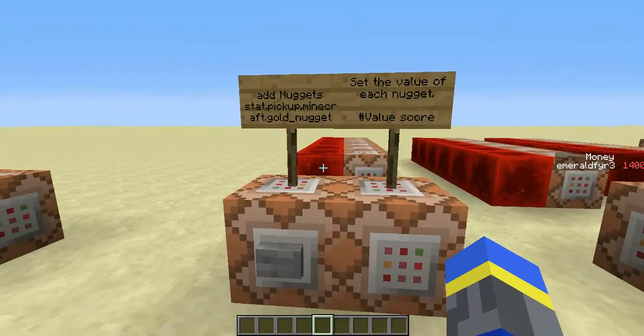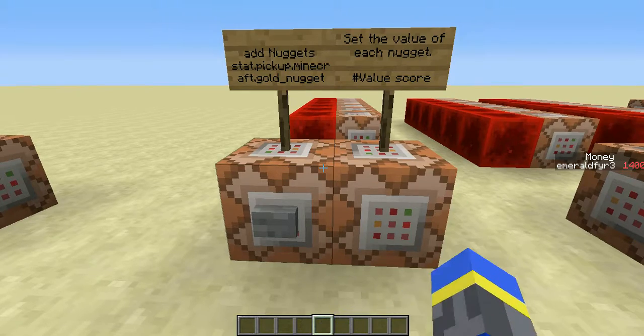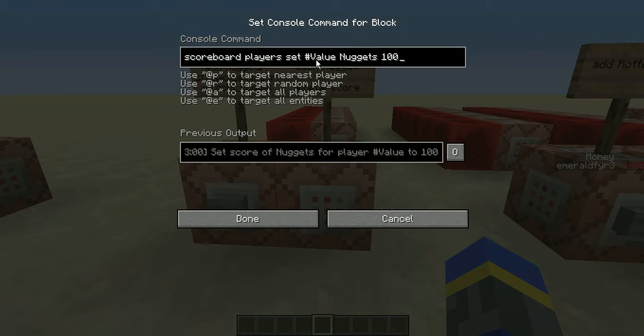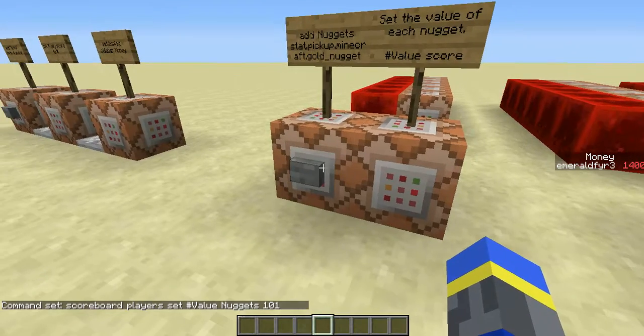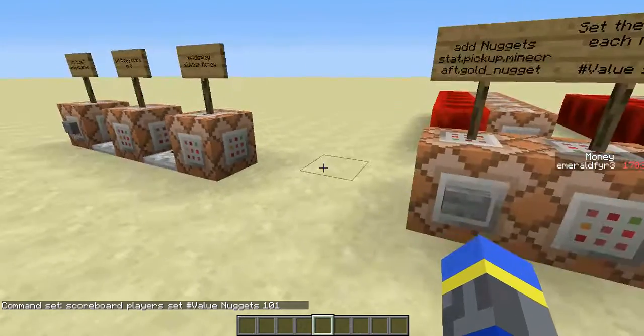Now to track one item in the currency system, first you're going to have to add an objective — I'm using the name nuggets because I'm tracking nuggets — and the type is stat.pickup.minecraft.itemName, which in this case is called nugget. Then you also have to define the value that you want to set for each item. For this, I'm using a fake player named value and I'm setting its score in nuggets to 100, so each nugget will be worth 100. If I go ahead and change this to say 101, you can see that every time I pick up a nugget I get 101 points just like that.